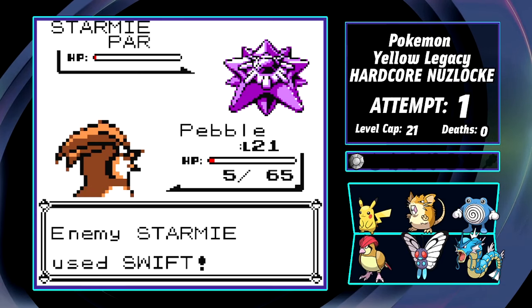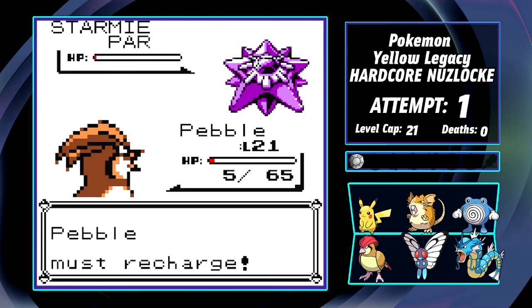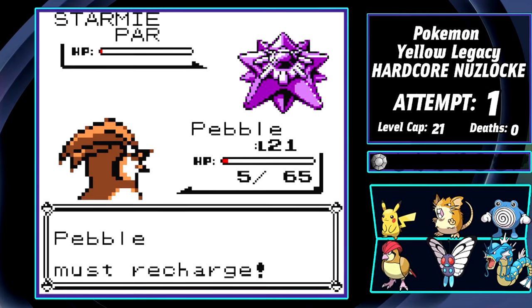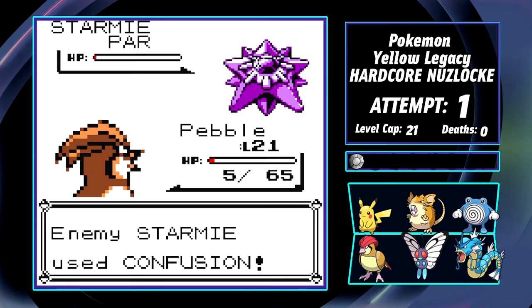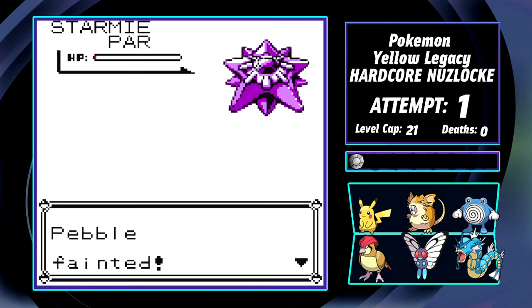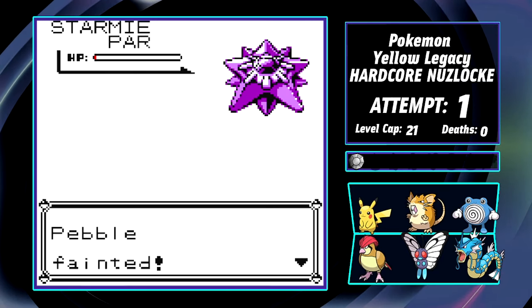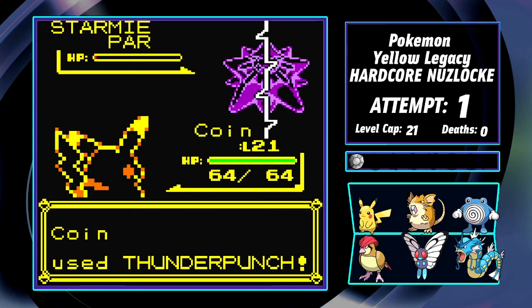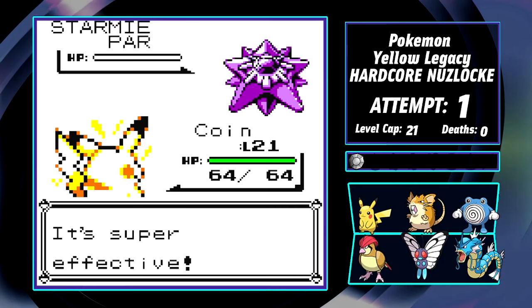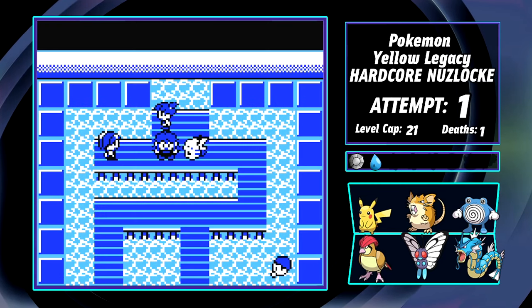Pebbles lives the Swift, but has to recharge. Starmie has been paralyzed the whole time — it hasn't proc'd once, but once is all we need. Pebbles recharges and Starmie fires off Swift, ending Pebbles' career before it gets to fully start. I don't know what it is about Misty fights, but for some reason I just can't get through them deathless. Coin tags back in, one final Thunder Punch lands, and the Cascade Badge is ours. Rest in peace, Pebble.